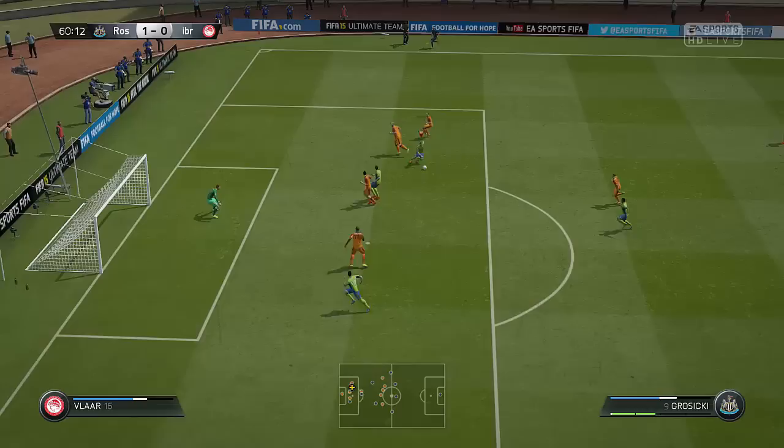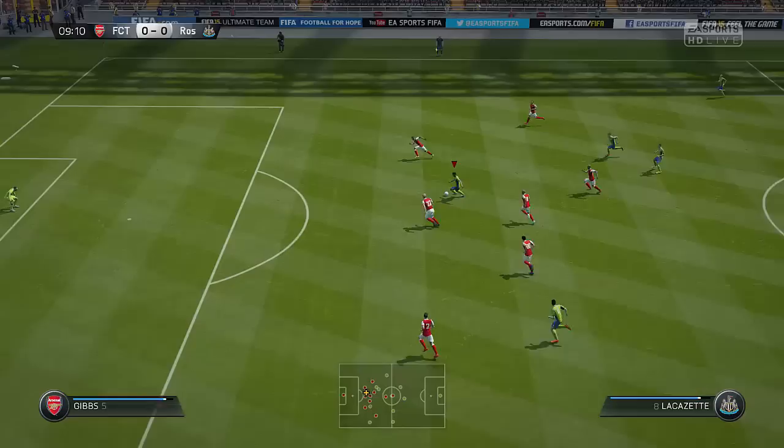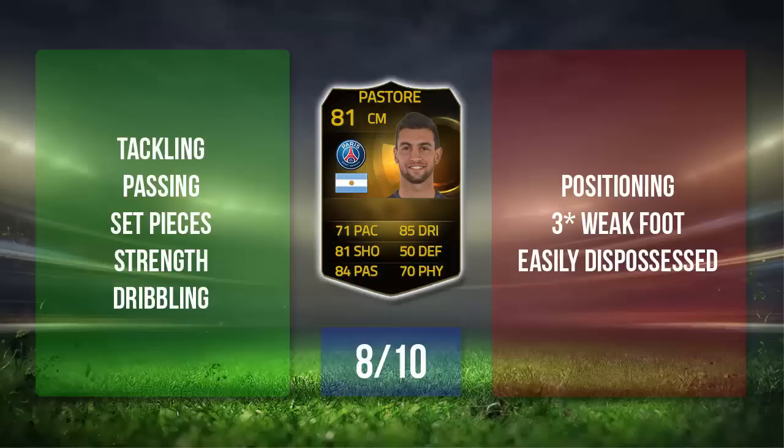Passing-wise, crossing and short passing with both feet was decent despite the free-style weak foot. Shooting with his left foot I wouldn't really advise. He's making another interception here — should have been setting up an attack, but I messed up because I was against a meta player and should have just run around him. Anyway guys, I'm going to give Inform Pastoria an 8 out of 10.